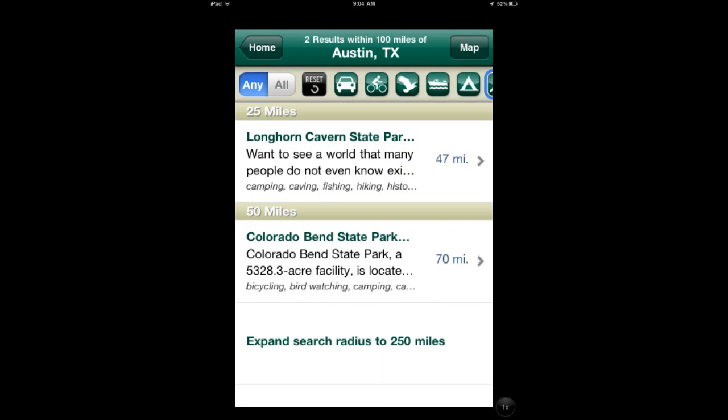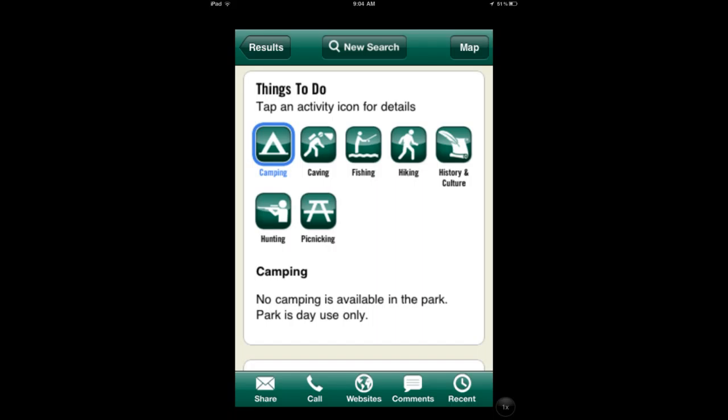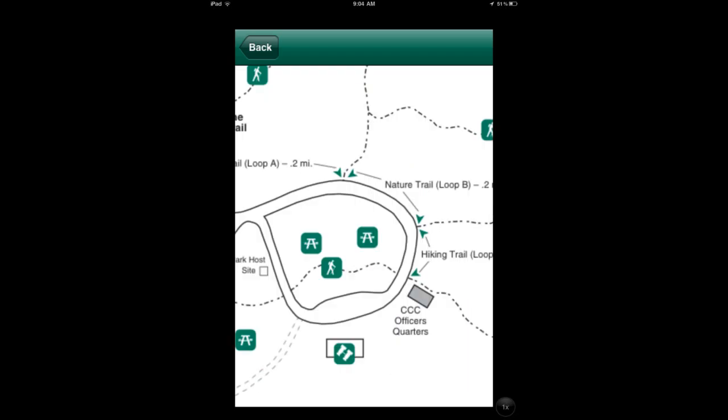Say you want to go to a place that has great bird watching, or you want to go to a place that has spelunking, whatever it is. You can tap on your preferences, then hit find, and it'll bring up the closest parks to you that have those activities.